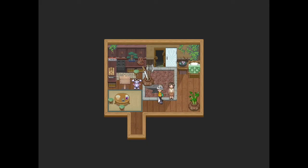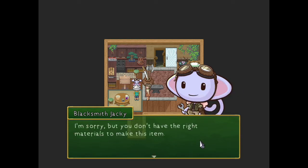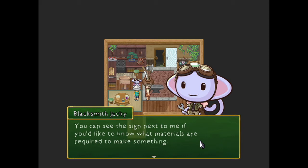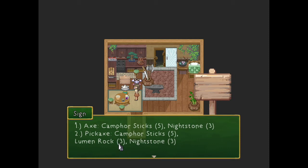I forgot Tony had a shortcut through his room, so I did that way and that worked. Welcome back guys, what can I do for you? Pickaxe, please. I'm sorry but you don't have the right materials to make this item — you can see the sign next to me if you'd like to know what materials are required. Now you make us read a sign! At least you're polite about it. Okay so what do we need? For an axe we need camphor sticks and nightstone — no, we need a pickaxe.